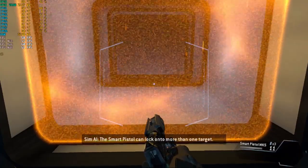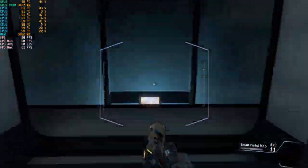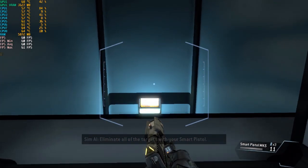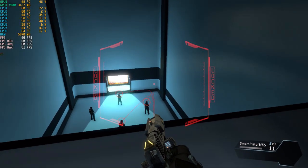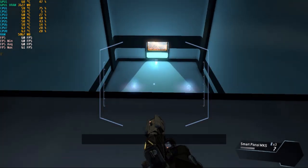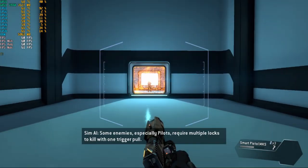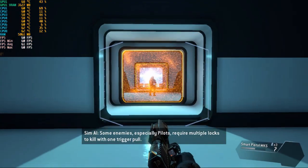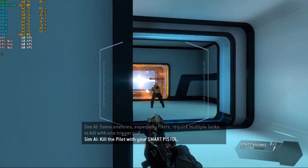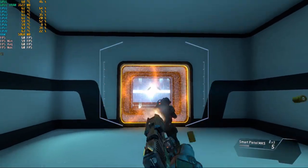The smart pistol can lock on to more than one target. Eliminate all of the targets with your smart pistol. Targets neutralized. Some enemies, especially pilots, require multiple locks to kill with one trigger pull. Kill the pilot with your smart pistol. Target down.